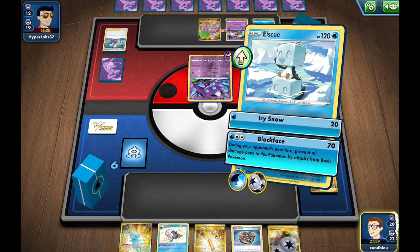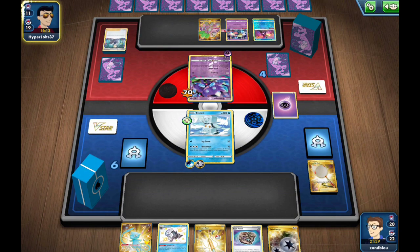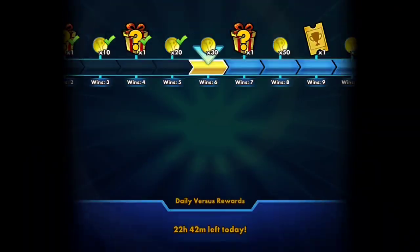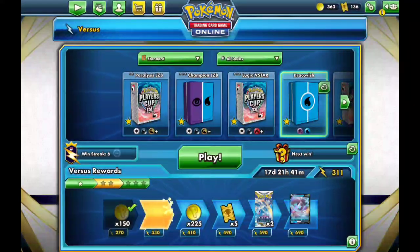I'll grab the fossil, discard the fossil from play, put the energy on, Net the active, and then start going for Block Face. As long as they don't have Dragonite or Temple of Sinnoh we should win this game. They've gone through all their cards and should know whether they have game or not. They just concede — that's six in a row! Can we make it seven? We're 48 minutes in, so we just need two quick games for an eight-game win streak.